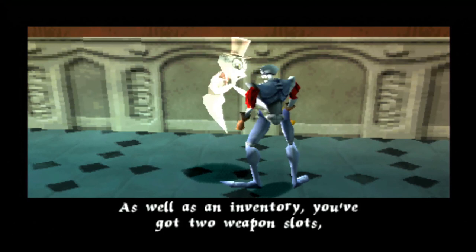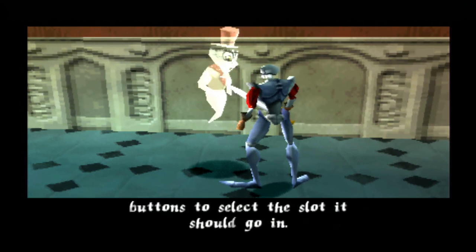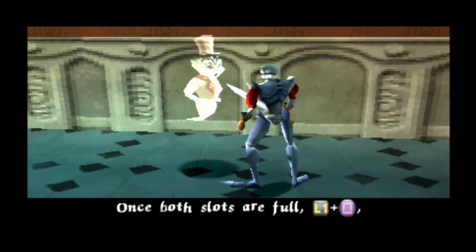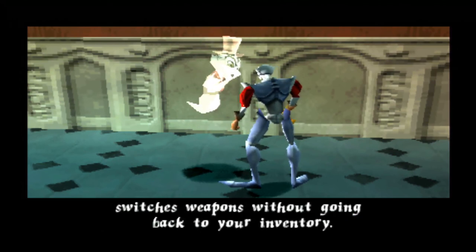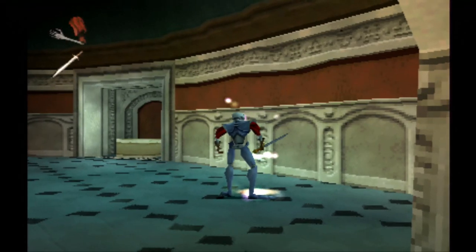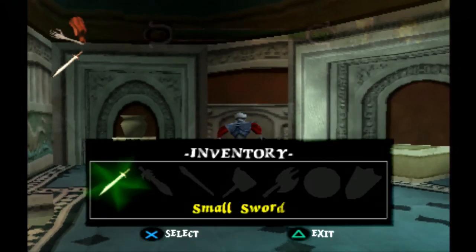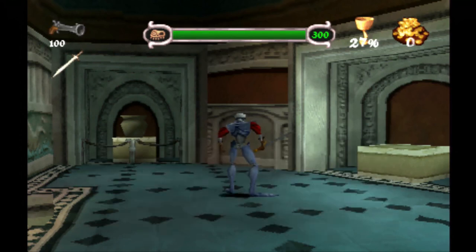As well as an inventory, you've got two weapon slots. Select your weapon, then use the stick or directional buttons to select the slot it should go in. Once both slots are full, L1 plus square switches weapons without going back to your inventory. Should make killing things much more fun. Thank you, Casper's cousin. Now you can use the weapon slot to switch easier, or you can just go to select and exchange it. Simple as that.